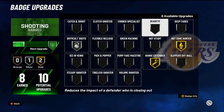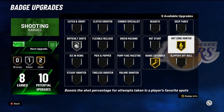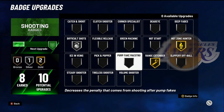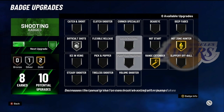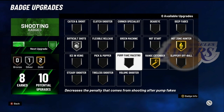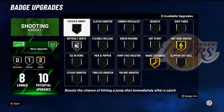For a big man post scorer: deep fade, dead eye, range extender, hot zone hunter, and difficult shots. For a big man with like 70-something catch and shoot rating: corner specialist, hot zone hunter, range extender, volume shooter, and green machine. For guards, your first must-have badges should be green machine, range extender, catch and shoot, and corner specialist. Add dead eye if you got enough badges. That's all I got — leave a like, subscribe, turn on notifications. Peace.